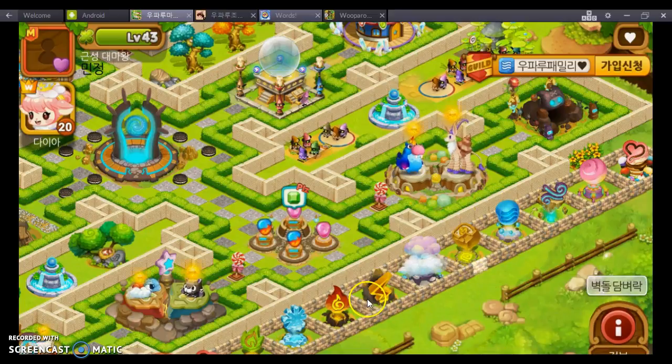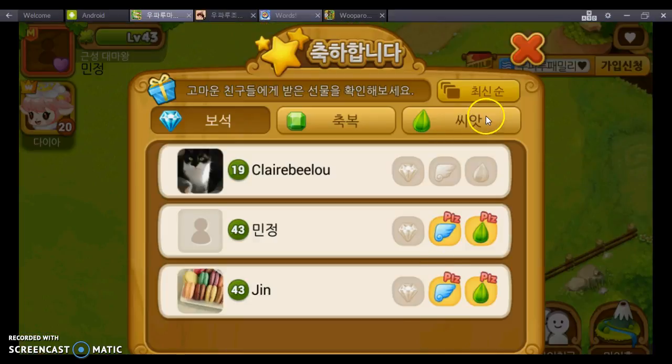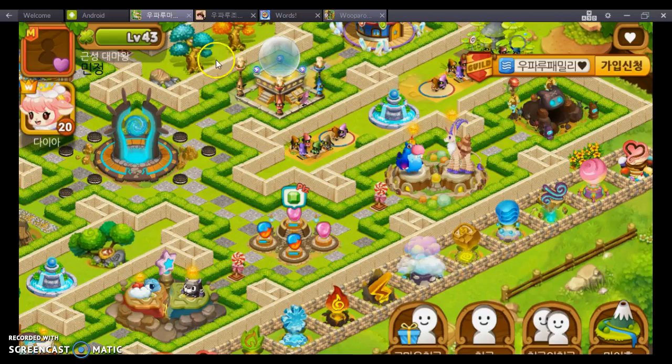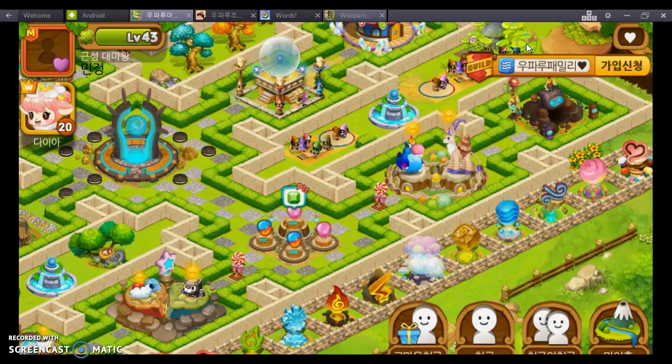I don't have any green gems now — that was my last three, so I can't help anybody. But you can see if anyone helped you here. No one helped me, but when this person logs back in and clicks their kind friends, they will see me here. I don't really like green gems though — there's no guarantee you will have enough green gems to help them back.